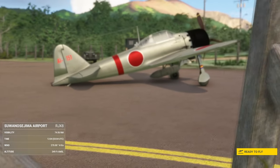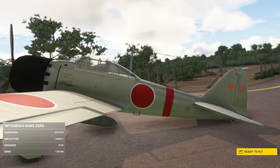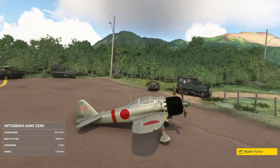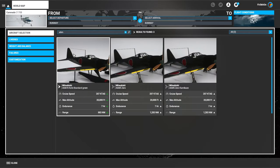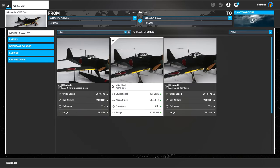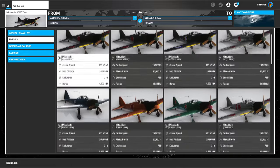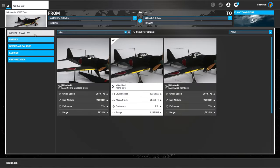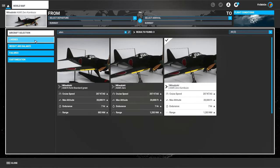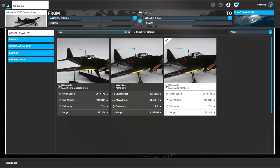For £10 on the marketplace — and this costs £18 currently from JustFlight, so heads up there — for £10 you get three aircraft: the A6M5-0, the A6M5 in a kamikaze version (basically the same thing with a pilot with a headband), and the A6M-N in the roof seaplane — not the roof A seaplane, not sure how to pronounce that one — but you also get a whole ton of scenery too.